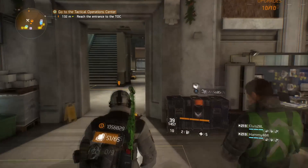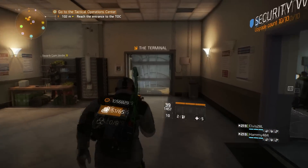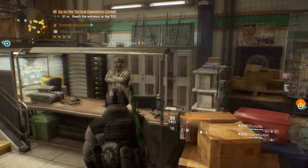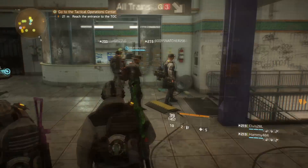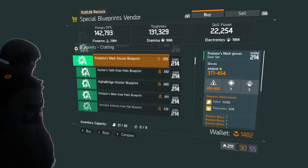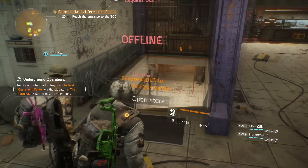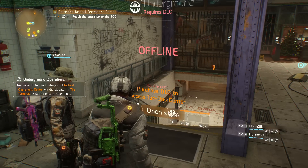This underground zone is called the Terminal and it is located in your base of operations — basically if you were to keep walking straight after entering the front entrance. In this Terminal area you're going to find quite a few NPCs selling very high level end game gear, but you're also going to find in the back corner of the Terminal the stairway down to the underground operations. However, when you try to go down this stairwell you will likely be greeted with an offline notification saying that you require the underground DLC, which you do need to access this content.